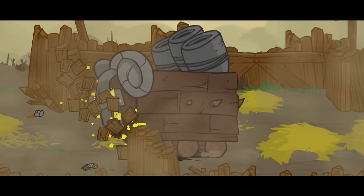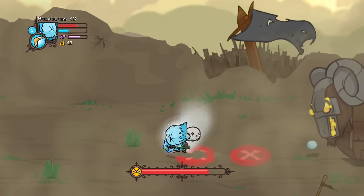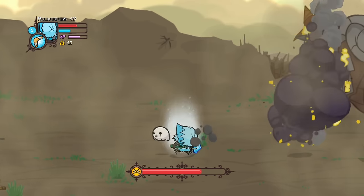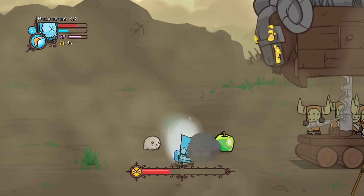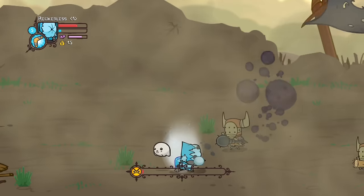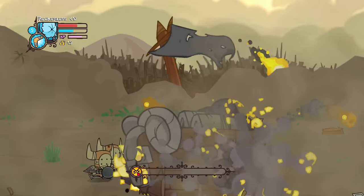Getting straight into the run, we went through Barbarian War and came across the war machine. Now with it being this early into the game, we don't have a lot of magic. That means our snowballs aren't doing a lot of damage and we can't throw too many. But with the war machine being the first boss of Castle Crashers, it wasn't too difficult to bring down.